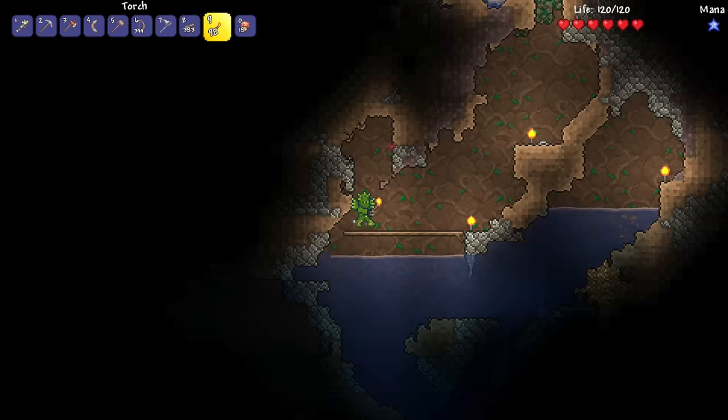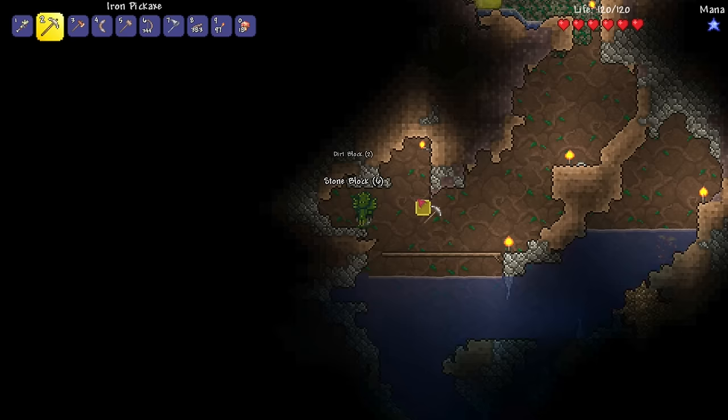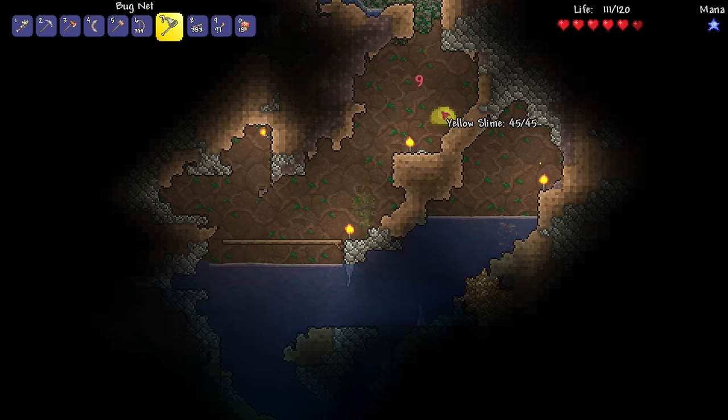Looks like there's a cave there to the left still. Let's see what's over there now, you guys. I don't know if I missed anything over here. I know there's copper to the left, but you guys already know the deal — I don't think I'm going to get copper. You guys are saying it's basically trash and a waste of time. Oh, what was that? A yellow slime? Or is it green? I think it is! 45 health! Yeah, I think we've seen them before, didn't we? Like in the desert? No, that was a sand slime or something like that.